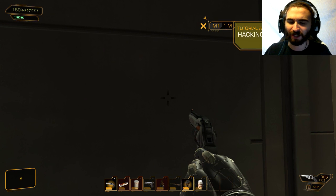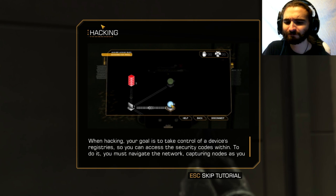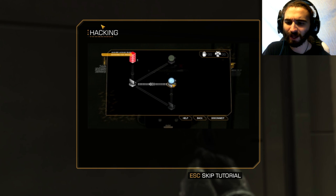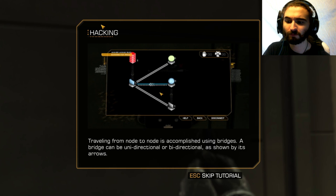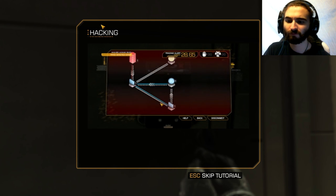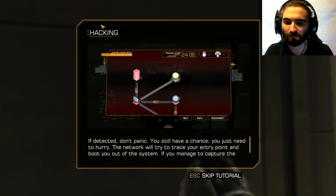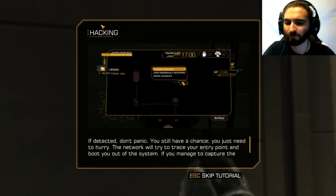Let's maybe not walk through the metal scanner. How does hacking work in this? When hacking, your goal is to take control of the device's registries so you can access the security codes within. You navigate the network capturing nodes as you go. You begin from your I/O port — place the cursor over a node and hold the interaction button. A wheel will appear showing programs that can be used. Traveling node to node uses bridges, which can be unidirectional or bidirectional. Each capture has a chance of being detected — the higher the node's rating, the greater the likelihood. If detected, don't panic — you still have a chance, just hurry before the trace reaches your I/O port. Well, that seems simple enough.